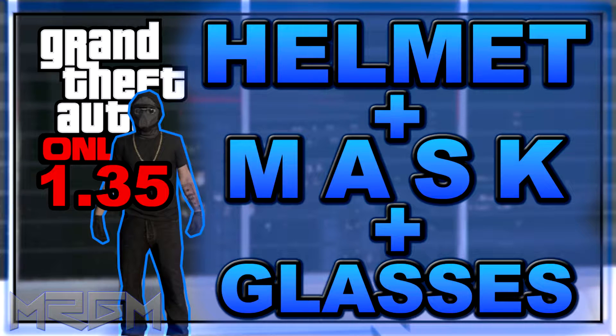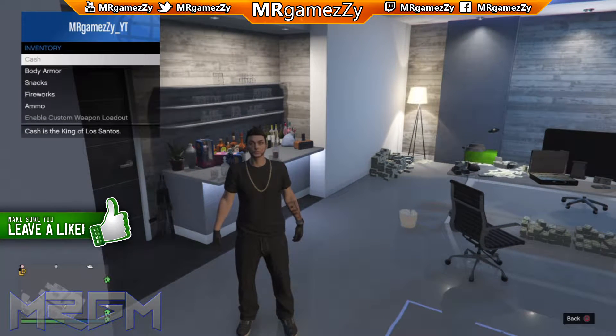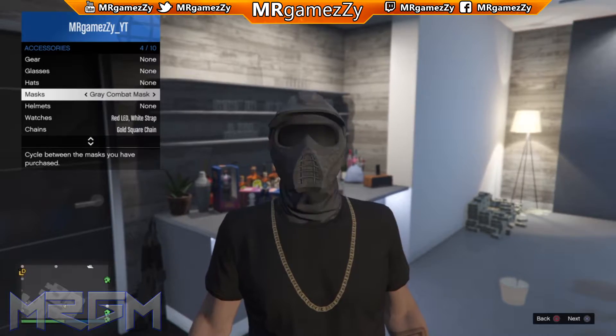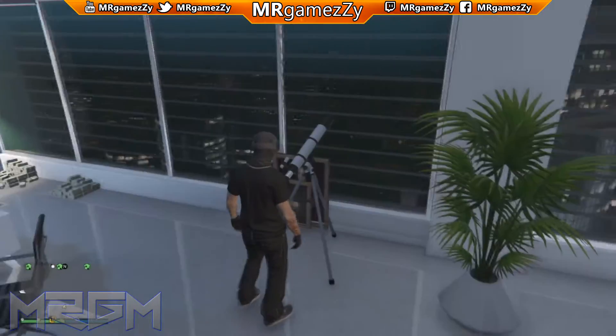Alright, let's get into the video. First thing you need to do: pull out the interaction menu, go to styles, go to accessories, and put the mask on that you want to have the hat and glasses over. Just put that on, then let me pause here.